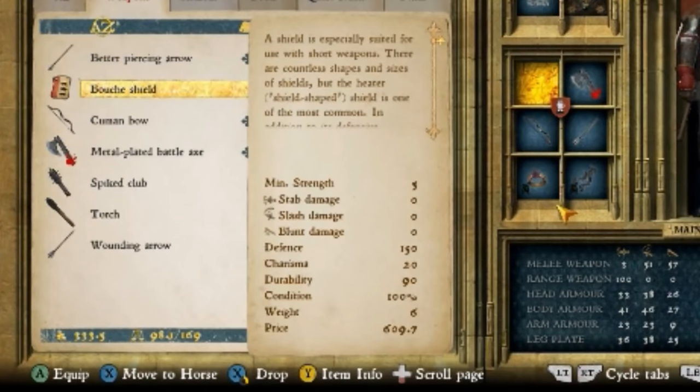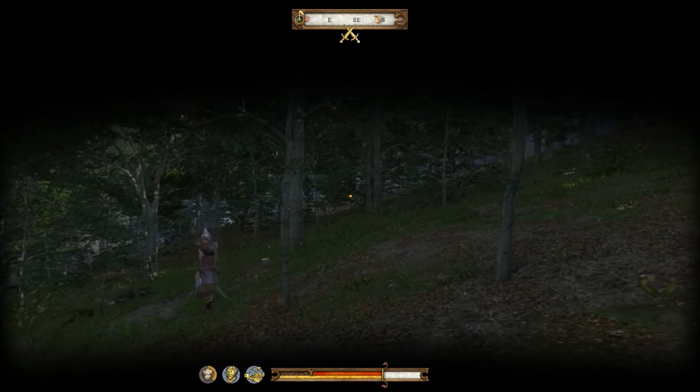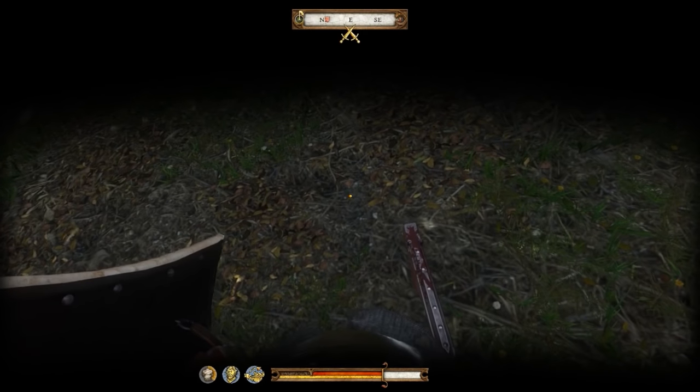All right, so first up is taking a look at my shield. The one I have is the best shield in the game that I know of — it's the boss shield. It's a minimum strength of five, defense of 150, has 20 charisma and 90 durability, but it's six weight. It's epic.